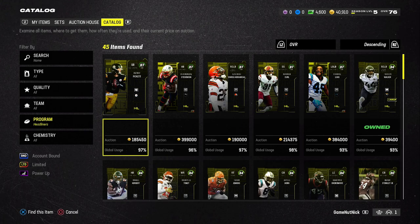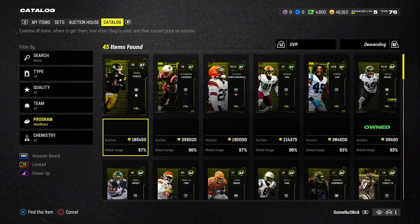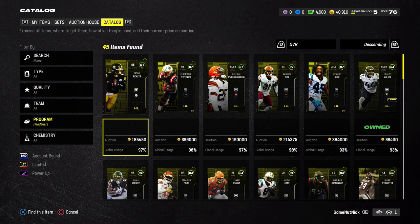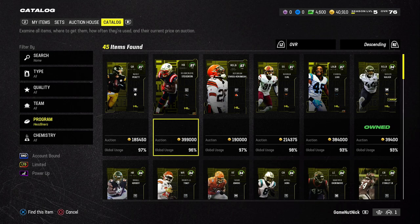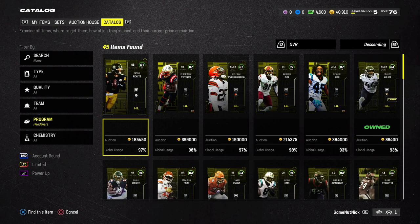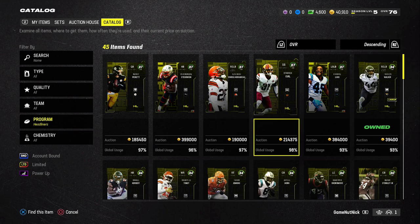The three champion 87 overalls — available cheaper on the auction house or via sets — are Kenny Pickett (QB, Steelers), Jeremiah Owusu-Koramoah (I'll just call him Jeremiah), and Cameron Curl (SS, Commanders). I'll roll their stats on screen. For abilities: Kenny Pickett has Protected costing 2 AP, Jeremiah has Chuck Out costing 1 AP, and Cameron Curl has Deflator costing 2 ability points.